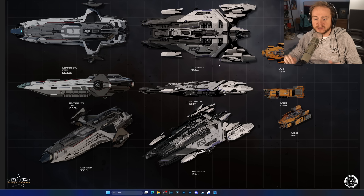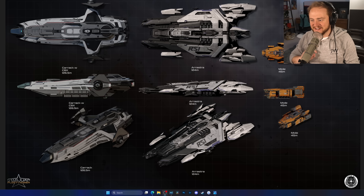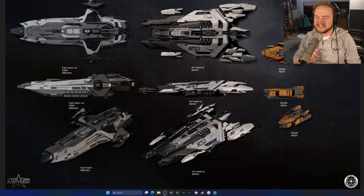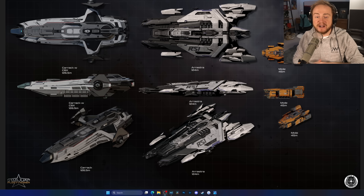Lengthwise they're pretty much the same, which I thought was really interesting. I've also got the Mole here in comparison - it absolutely dwarfs the Mole, which kind of breaks my heart because I love the Mole. But the Mole has remote turrets, more weapons, more cargo space, you can put a garage in it - and the Mole is orange and Argo, so I love it for that. But anyway, let's get back to the expo hall.